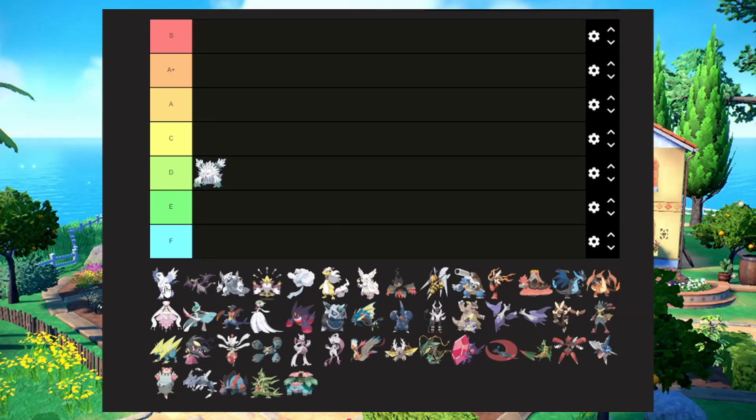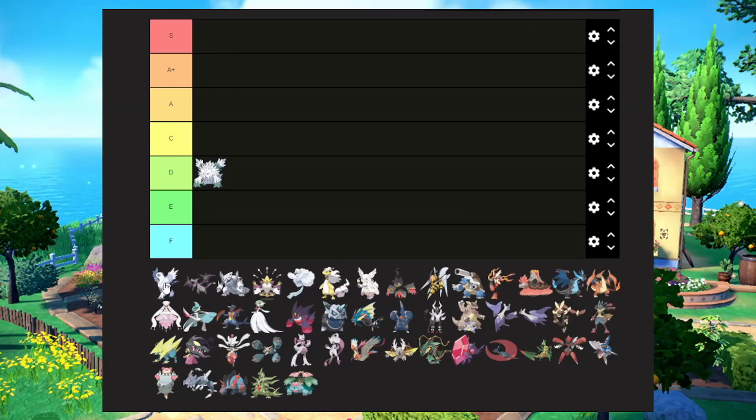Mega Absol is probably one of the coolest designs. I'm going to put it in S tier — it's the first S tier Pokemon, just based on design. Absol is already cool in its normal form, but giving it wings — that was cool, that was a really good idea.